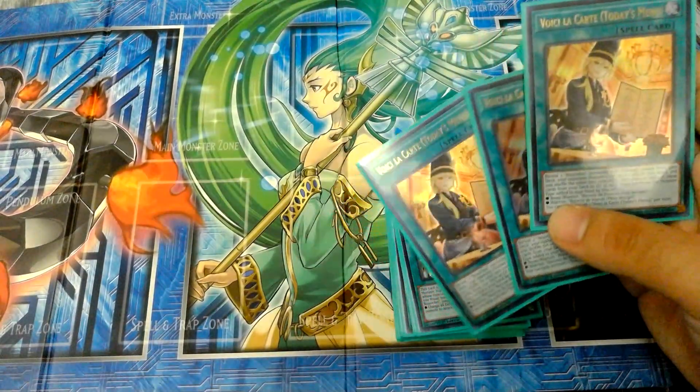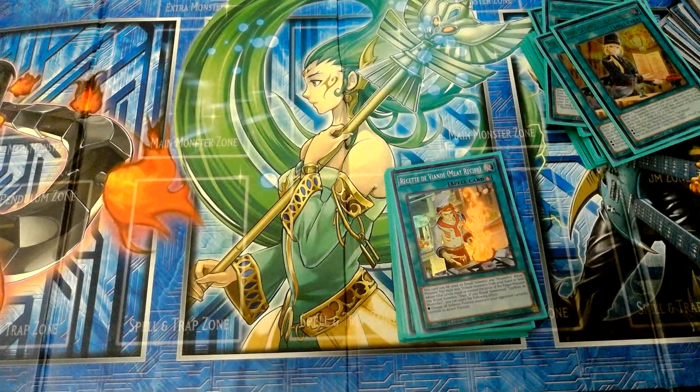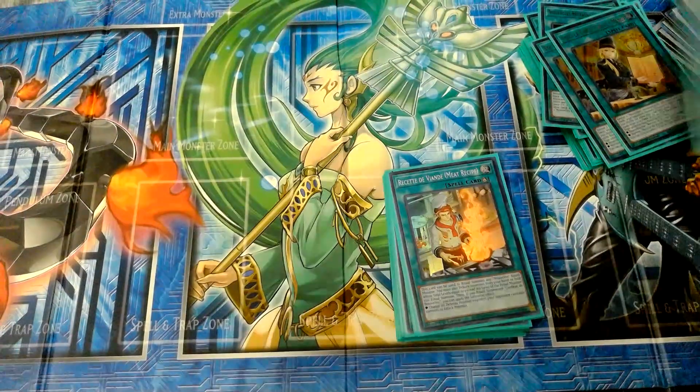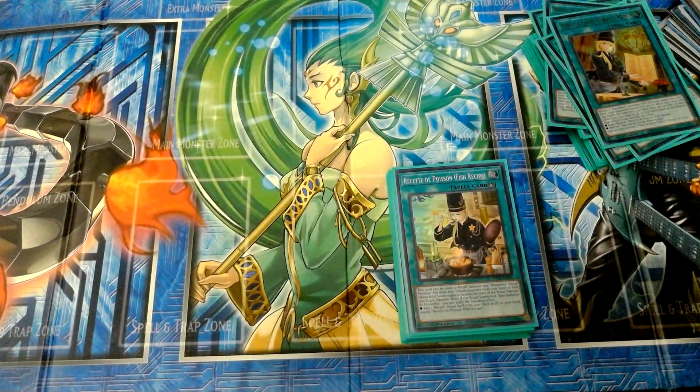Three copies of Today's Menu — Voix de La Carte. Reveal two Nouvelles Monsters with different names from your deck; your opponent chooses one, you add it to your hand and shuffle the other back. Then you add one recipe card from your deck or grave to your hand based on the monster type they chose — Beast Warrior gets the fish recipe, Warrior type gets the meat recipe. You can only activate Today's Menu once per turn. I use two copies of meat recipe and two fish recipes.